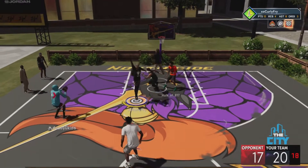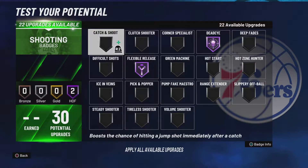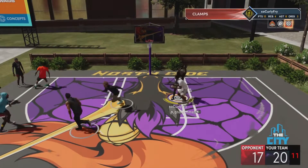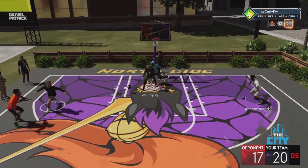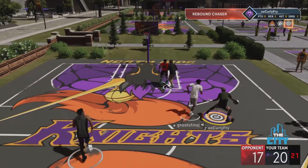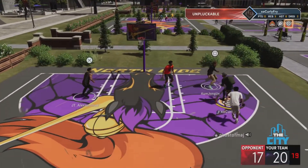For tier two we have Dead Eye and Flexible Release. Dead Eye is the primary badge in tier two — when someone is contesting your shot it reduces the impact of the contest. Flexible Release makes you shoot better; there's not much more to it. According to 2K Labs — which does a bunch of tests on different badges — Flexible Release gives a way better impact than a badge like Tireless Shooter.